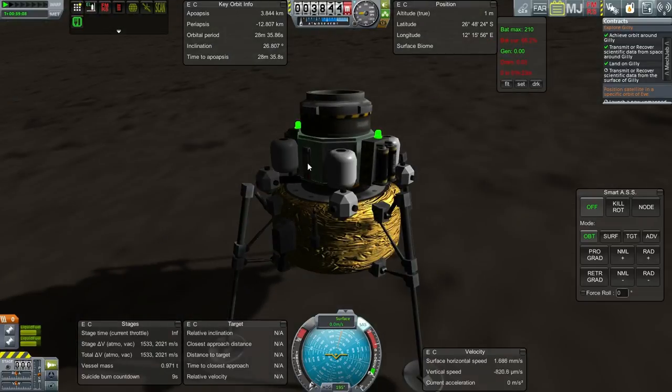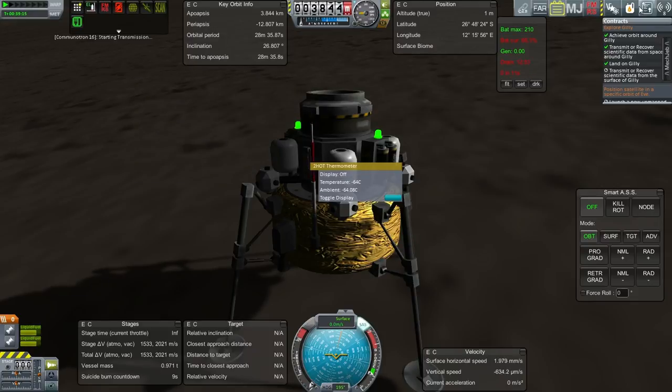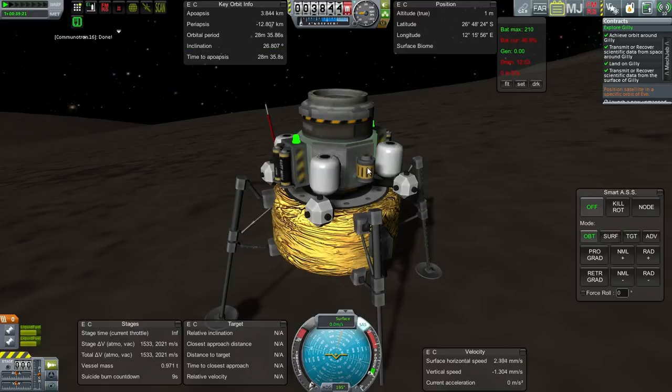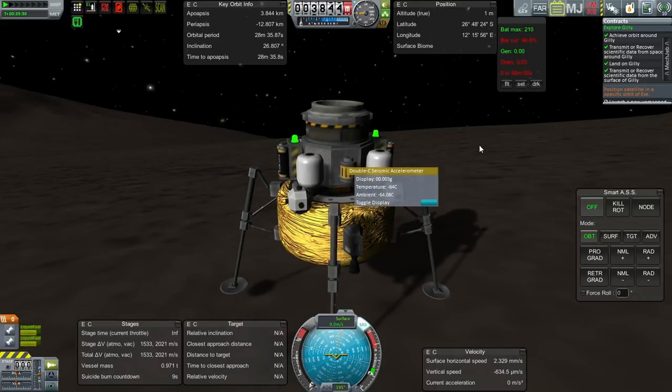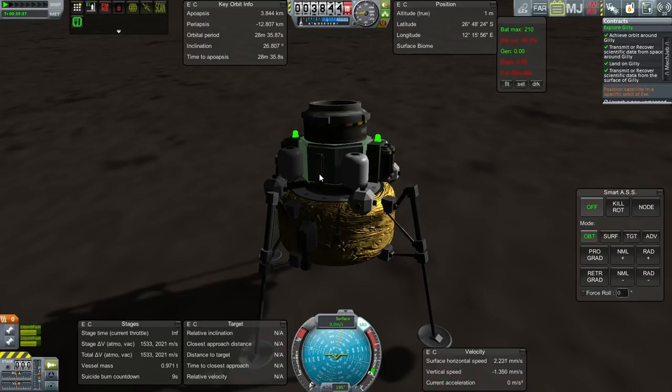We can't get a seismometer reading? Scan from Gilly's surface — well anyway, I can transmit that. It's going to take quite a chunk of electric charge. I don't even know if I can get the seismometer reading transmitted away, but right now it doesn't seem to want to do it. It's got a little tiny reading of gravity — that's important stuff, but can't make it do it.